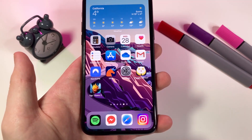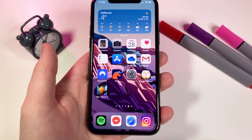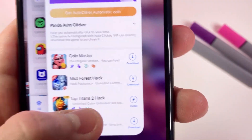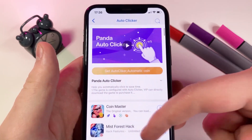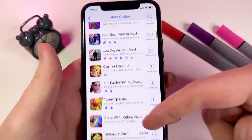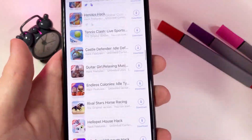Hey guys, in this video I'm going to be showing you how to get an auto clicker for any game on your device using this insane app called the Panda Clicker. This app is going to give you an insane auto clicker that you can use in any game. I can't believe this actually works — I've been using it a lot recently.